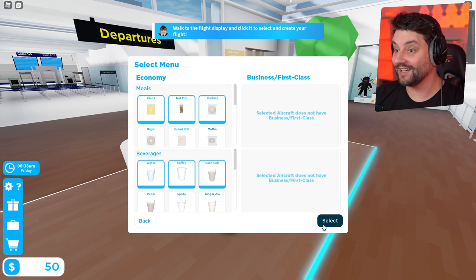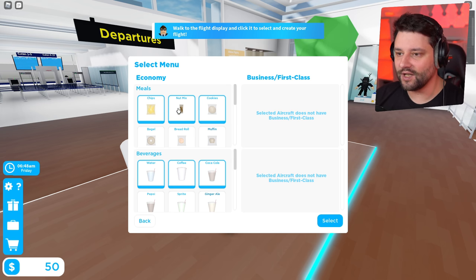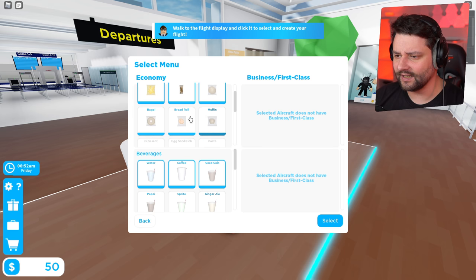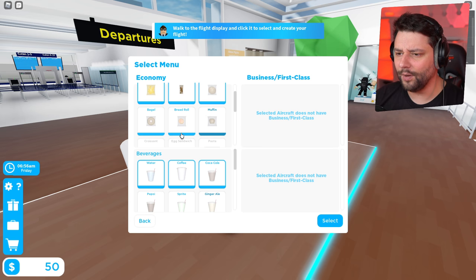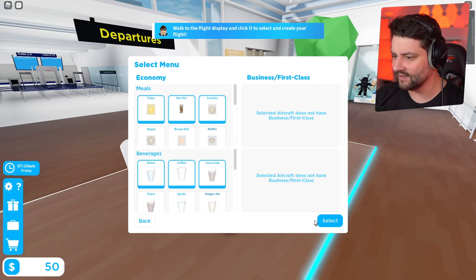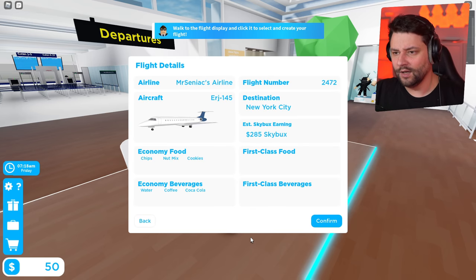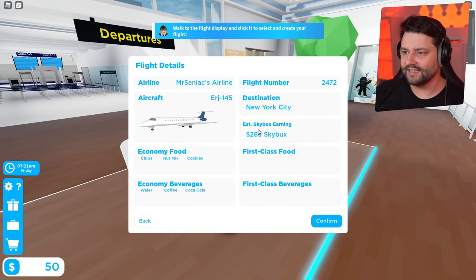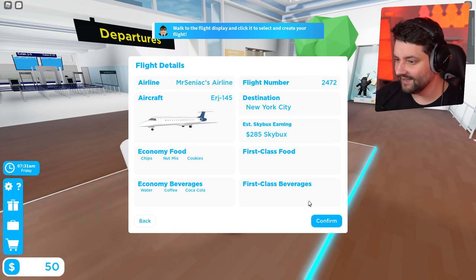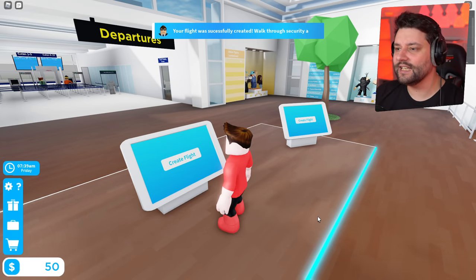This is interesting! Economy — they've got chips and nut mix, some cookies. You've got to purchase extra stuff and unlock it. Beverages are water, coffee, and Coke. I think it's already selected so we'll keep it basic. Estimated earnings: 285. Let's confirm. Your flight was successfully created. Walk through security — the people are now getting on the plane.